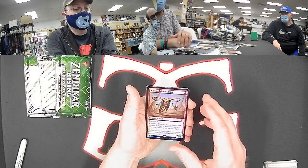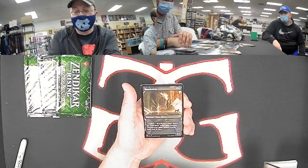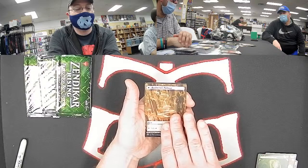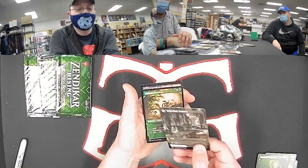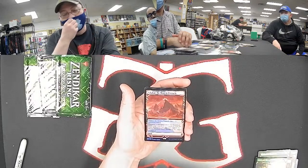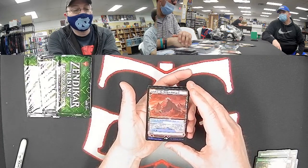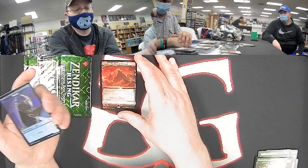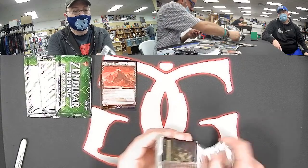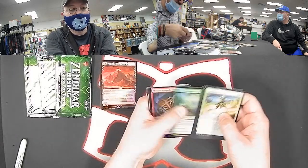Another full art land: Brightclimb Pathway for white-black. Next time, no one gets lands. Then we've got a foil showcase — no way! We've hit our first foil expedition: Valakut the Molten Pinnacle. That's a red card, so we're just going to set that aside because it will be randomized at the end. That is such a sick card — it looks so good. And a full art Wayward Guide-Beast for red. A foil Skyclave Shade for black.